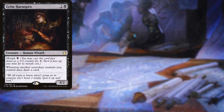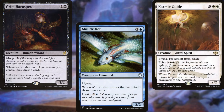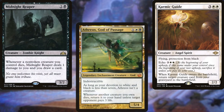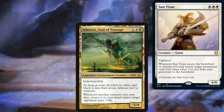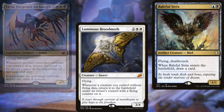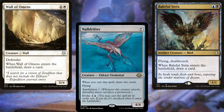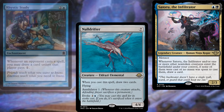Our card advantage package consists of Grim Hireling, Mulldrifter, Karmic Guide, Midnight Reaper, Athreos God of Passage, Sun Titan, Liesa Forgotten Archangel, Luminous Broodmoth, Baleful Mastery, Wall of Omens, Null Drifter, Satoru the Infiltrator, and Rhystic Study. Like I said, we want a lot of graveyard recursion in this deck.